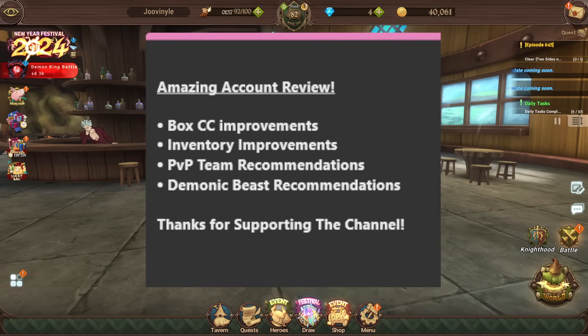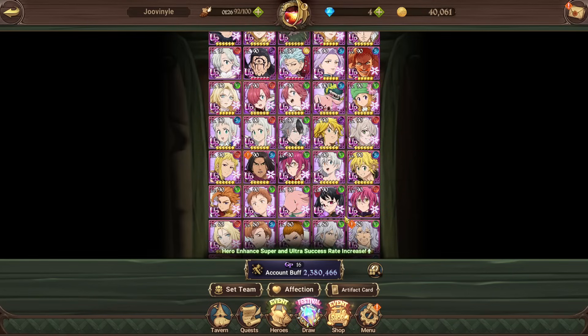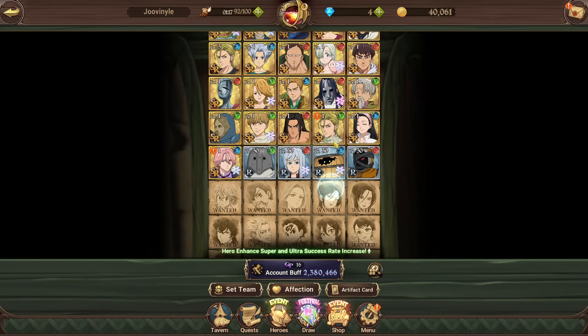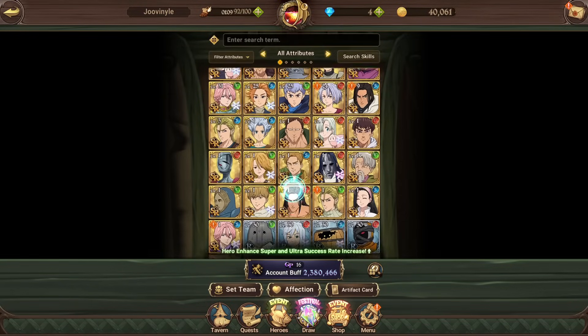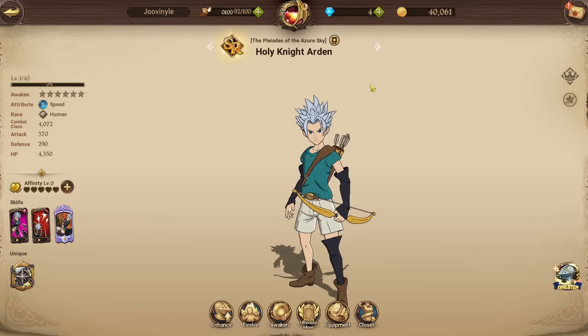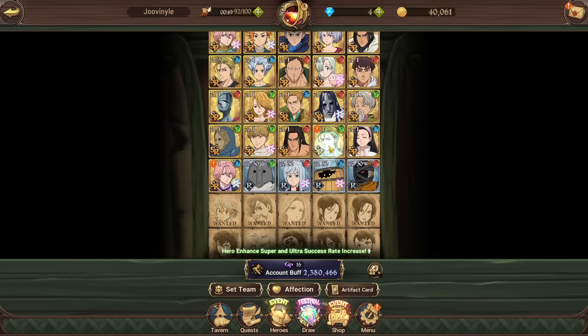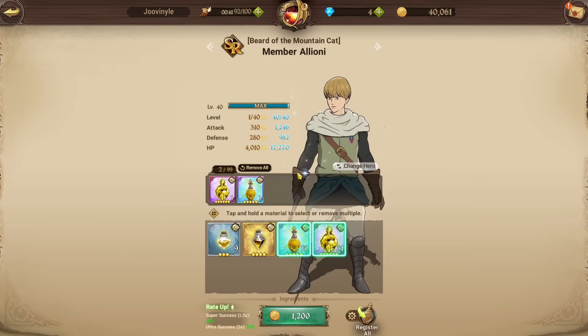So this is Juvenal's account — he has a 2.3 million box CC, and this is the early game account. The first thing I notice is that a lot of the characters in the lower half of the box are either not leveled or not at a higher rarity. With lower characters in Grand Cross, the Rs and SRs can actually be limit broken to SSR, gaining stats just like a normal SSR character.